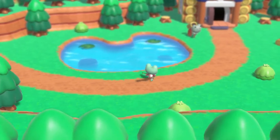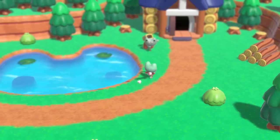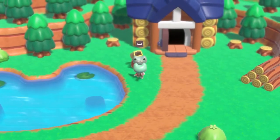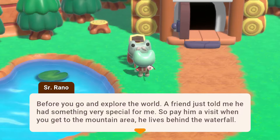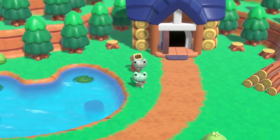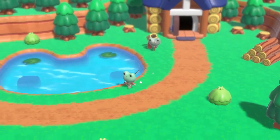Wait, I should talk to the old man and give him the key. I just took the key and ran! That's kinda nice how he waves to you. He says: 'Awesome, you did it. Now you can unlock the door at the entrance. Before you go and explore the world, a friend of mine told me he had something very special for me — pay him a visit when you get to the mountain area. He lives behind the waterfall.' Okay, bye old man.